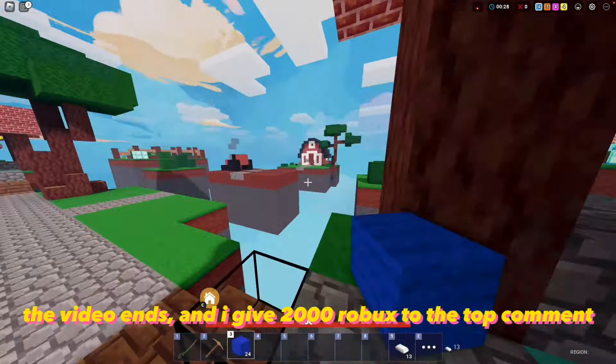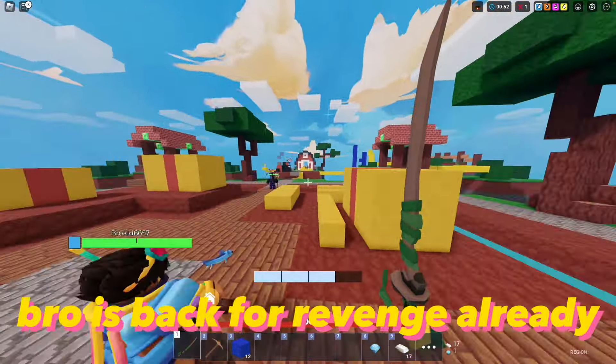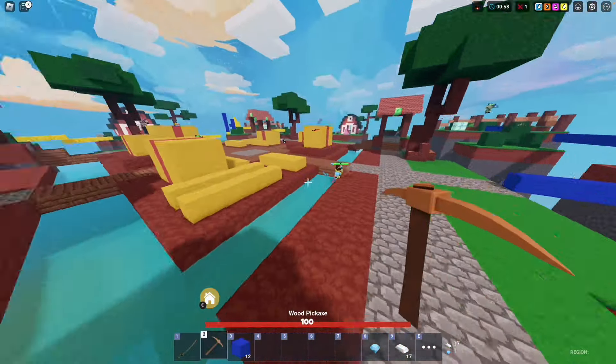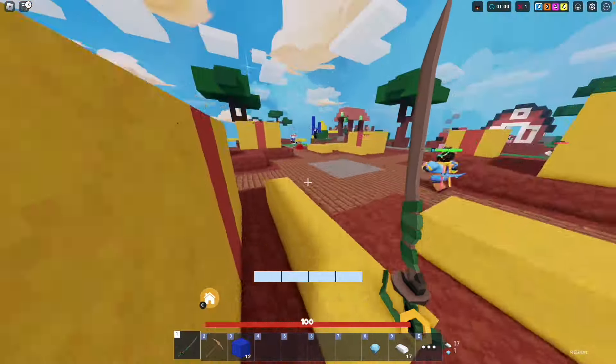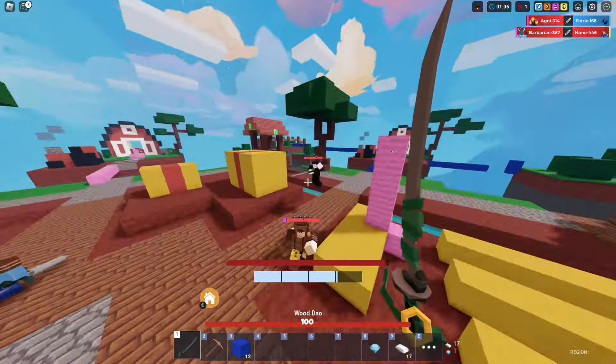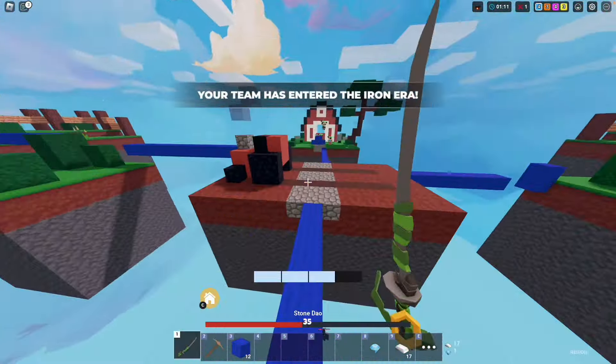Wait a second, isn't this the highest level tryhard here? Look at all these clutches — sheesh. Bro is back for revenge already. Sick, we've got a healer too, but we're still not done taking over just yet.